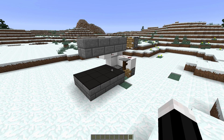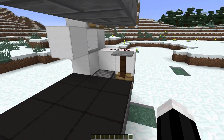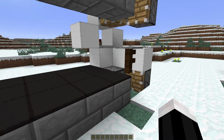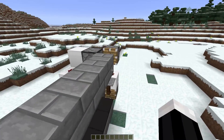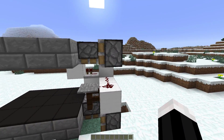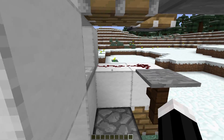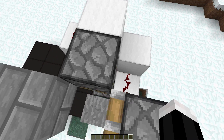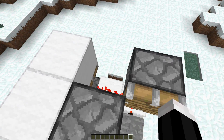Hello everyone, Wreckabilly here. Today I want to show you guys a new kind of elevator. This is inspired by Etho, who has shown in his recent survival single-player world that pistons now actually pull players through them. This might be a bug that will get fixed unfortunately, but hopefully it does not — because as you can see, you can actually go straight through the floor like this.